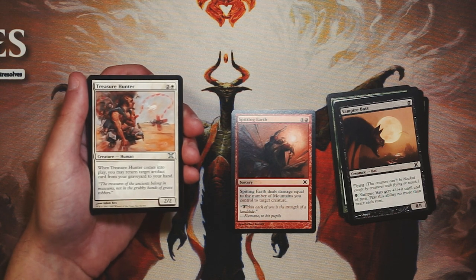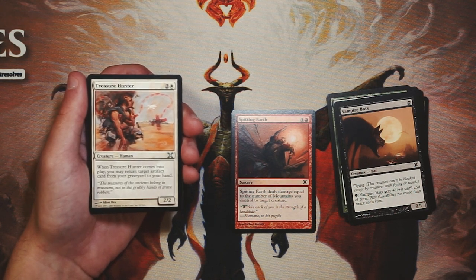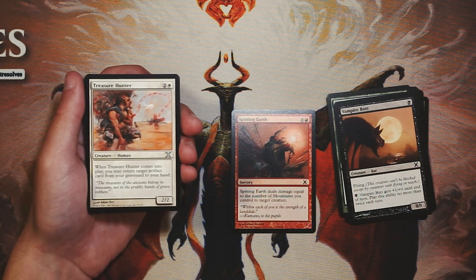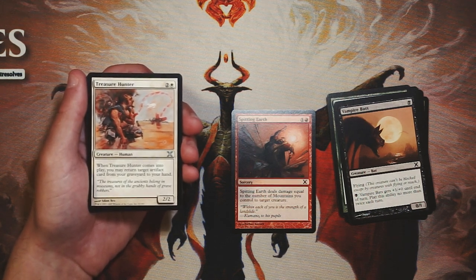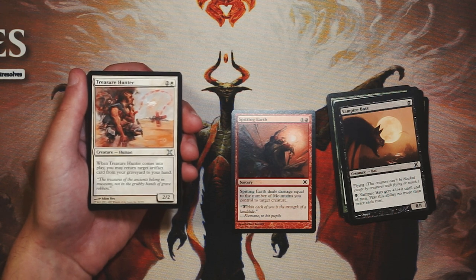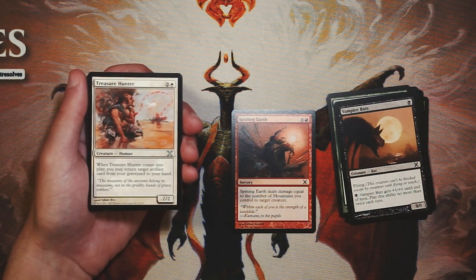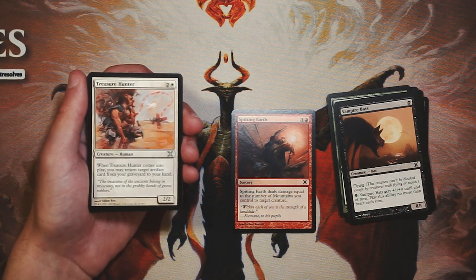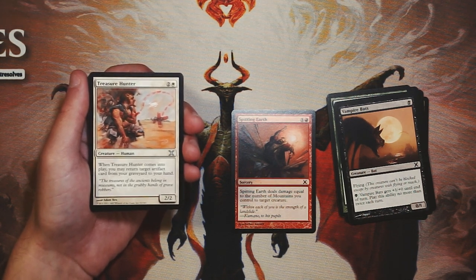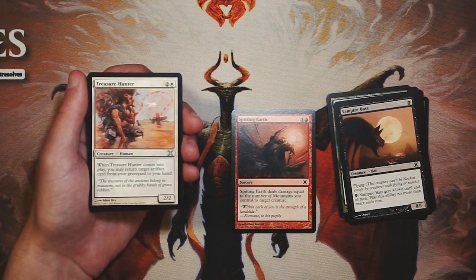Treasure Hunter is a 2/2 for two and a white — when it comes into play, you may return target artifact card from your graveyard to your hand. This could be powerful if you have the right artifact, but it's a 2/2 for three which is a bit below rate. This is a core set though, so artifacts are probably not the focus. I think it's a speculative pick — I'd pass on it and stick with Spitting Earth, since I don't know which artifacts are worthwhile in this set for Limited.